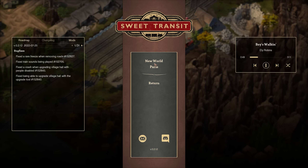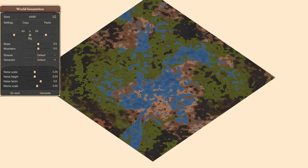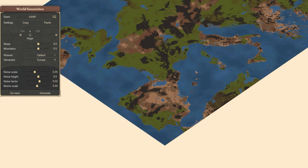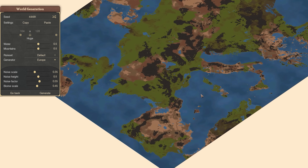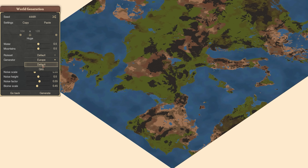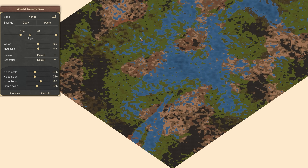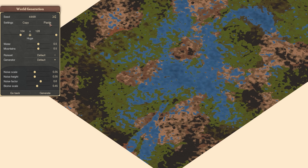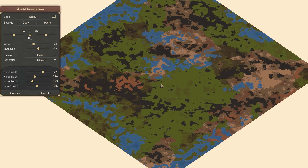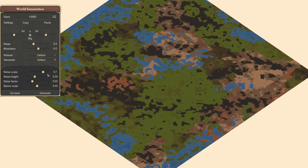Let's jump into a new game. The game generates a random world for you to mess with — you've got various options, and you can even create Europe if you want something familiar. For this playthrough, I've actually scouted out a seed which I think is pretty beginner-friendly. If you want to copy my world generation and start where I've started, just copy what's on screen now and we can get started.